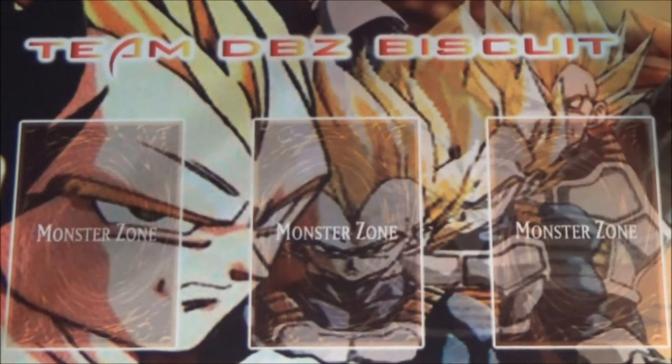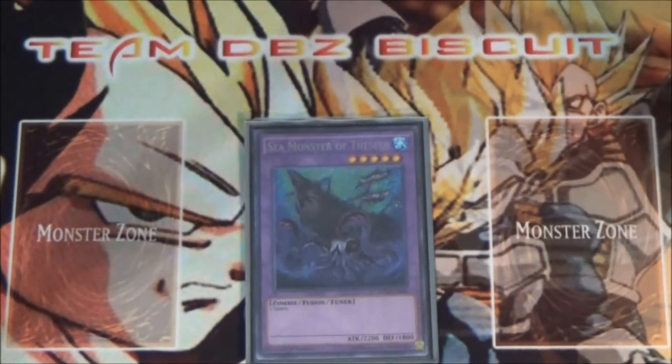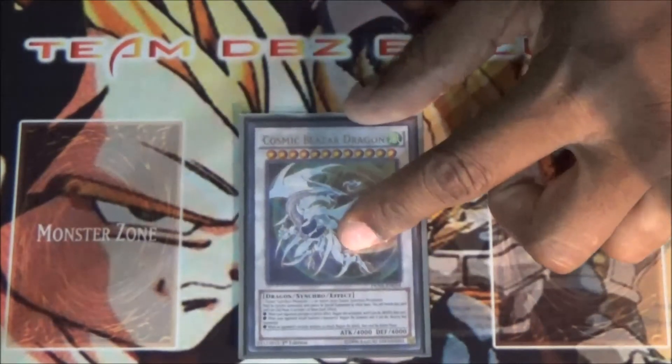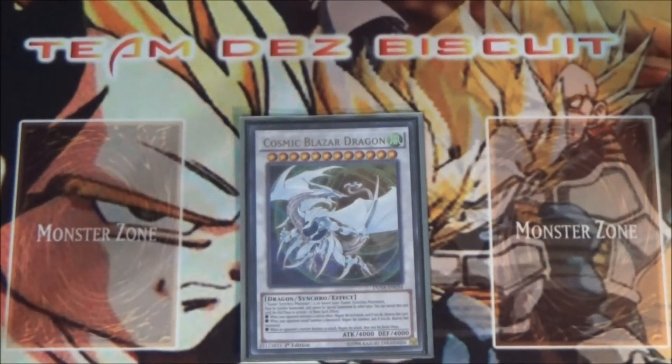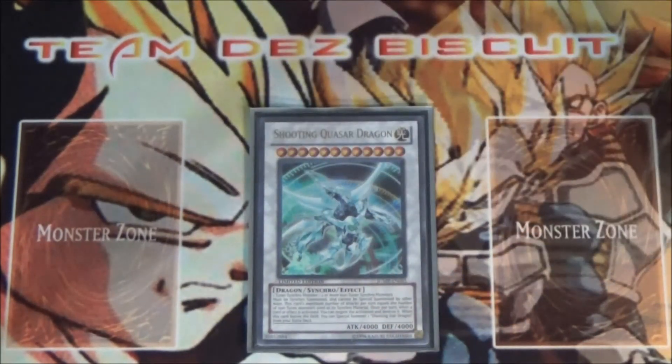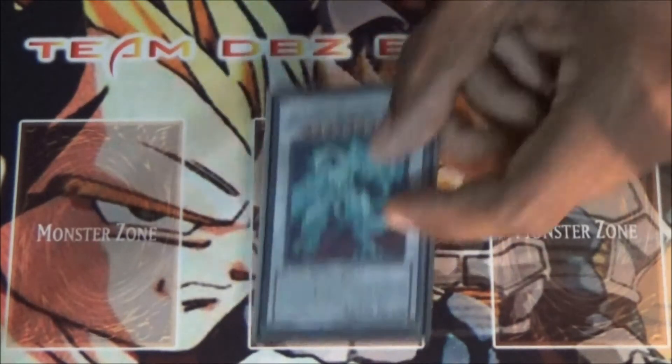For the extra deck, I run one Sea Monster of Theseus just to be able to get that tuner out there to help go into some of your combo plays — it's very, very crucial for this deck. I run one Cosmic Blaze Dragon — this card is insane. The fact that he can negate and banish stuff is very, very good; he's very crucial for the deck.